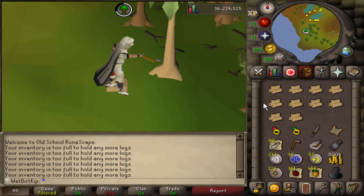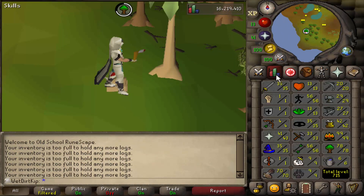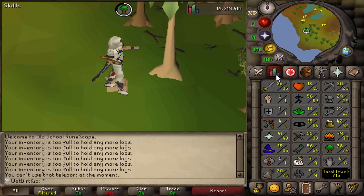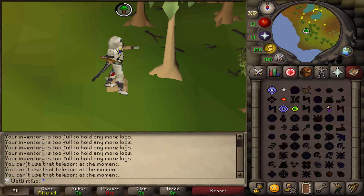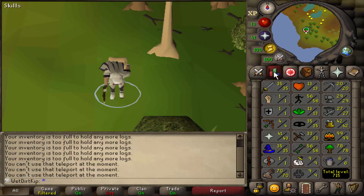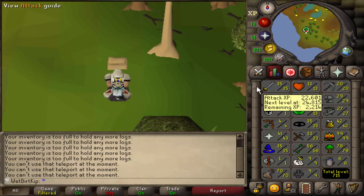Alright, I'm finally ready to start questing. I'm so glad we got Graceful done because our run will restore faster standing still, and just having a higher agility level helps our run restore faster too. The first quest we're going to do is Witch's House. We need to get some hitpoints levels because with only 13 hitpoints we can get one-shot by the Moss Giant in the Waterfall quest. I think the max hit of a Moss Giant is 14.